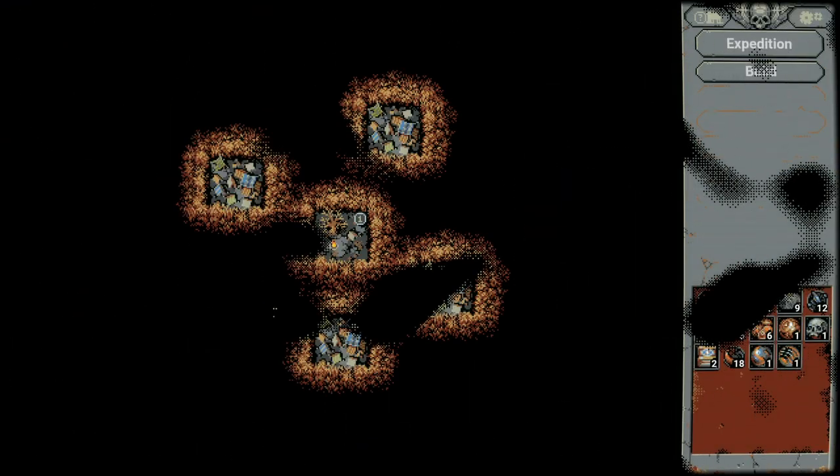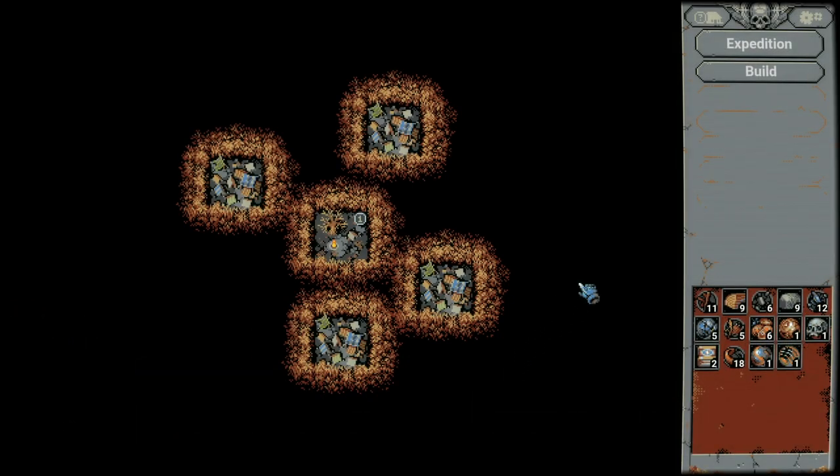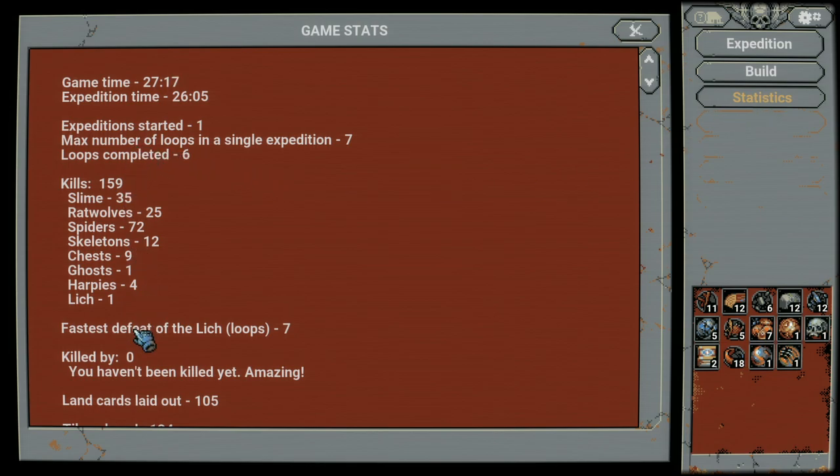We're going to go ahead and retreat. If you haven't gotten the achievement before, that is when it will pop up — you'll have it in your trophies both in-game and on your Steam achievements. Statistics: first to beat the lich, seven on this kill, zero deaths. Amazing.